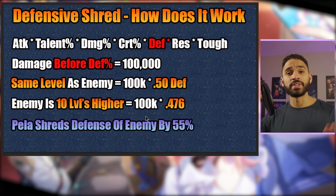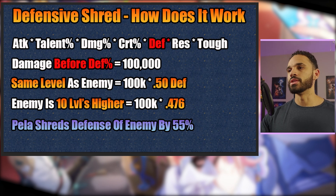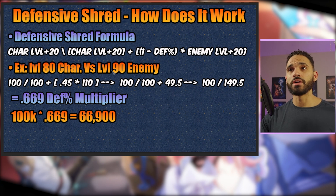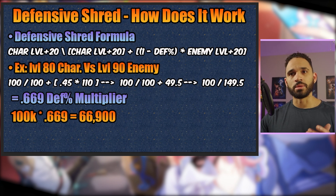But let's say somebody like Pella comes along and shreds the defense of the enemy by 55%, which she is actually capable of doing with the combination of her ult and her technique. What is that going to look like? The defensive shred formula is right here. I'll walk you through it in a simplified manner. Example: level 80 character versus level 90 enemy.